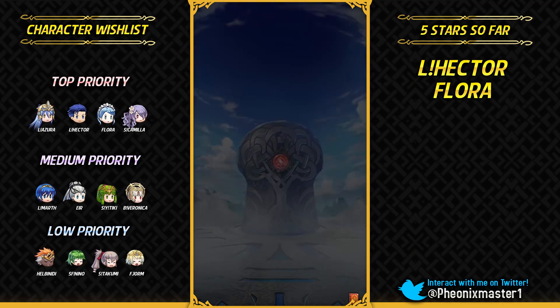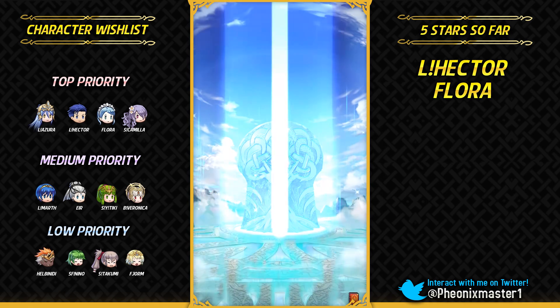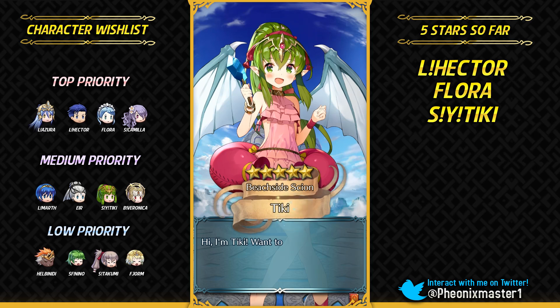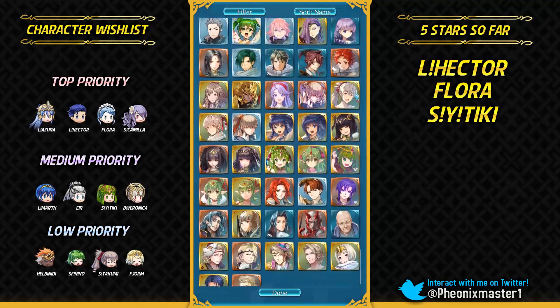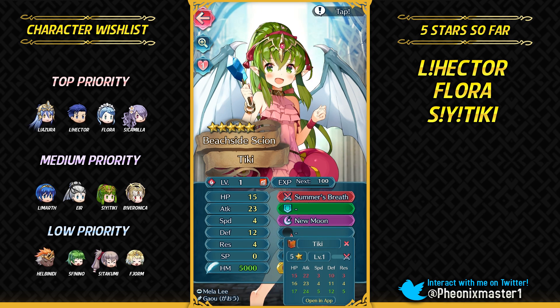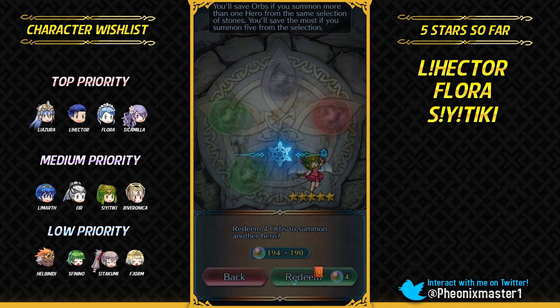I'm gonna go with the red stone again. I don't really have much interest in green stones now that I got my non-minus attack Hector — that's good enough for me. I'm gonna get Summer Young Tiki! The one I've got right now is minus speed. I can merge this one even if it's minus speed and just neutralize the IV. I just want to mention that I'm not sponsored by Bolganone — I just like to use it for convenience, and the developer is my friend. This is neutral attack, neutral speed, plus defense, minus HP — pretty good Tiki. I'm definitely gonna be building her up.